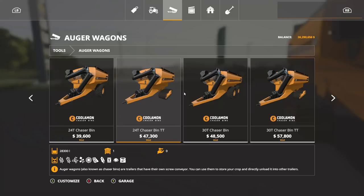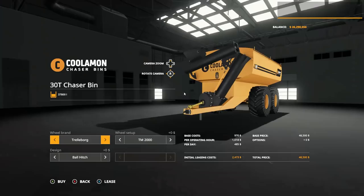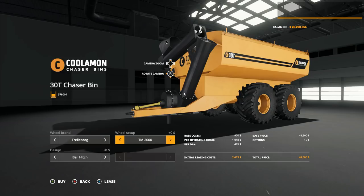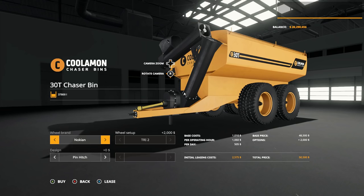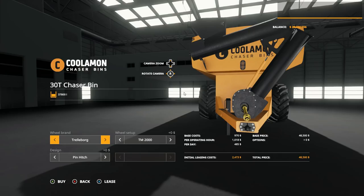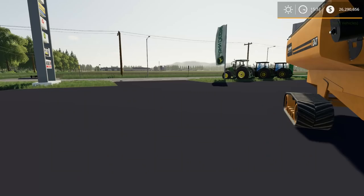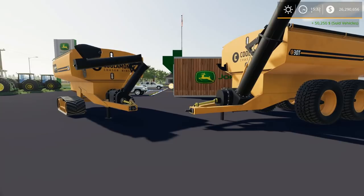For the track version there's not a lot of options — just a ball hitch or a pin hitch. However for the chaser bins you have tire options: Trellborg, Michelin, and Nokian. With the Trellborg you also have twin radials or the TM 2000s. The Nokians are extremely detailed on these bigger tires. Michelins have two options as well — one is more of a street tire.